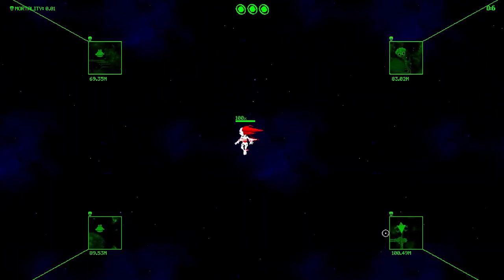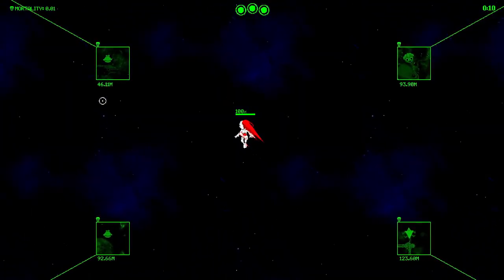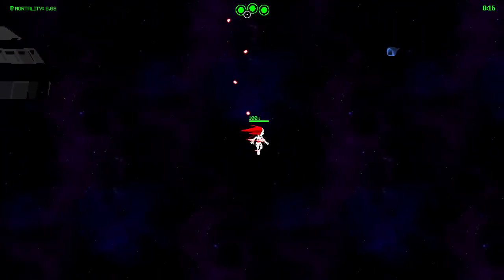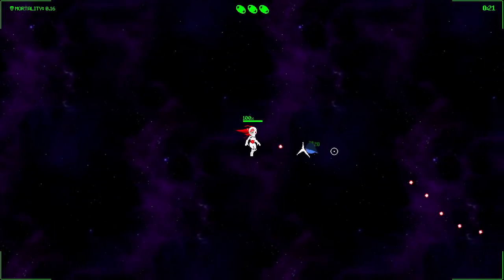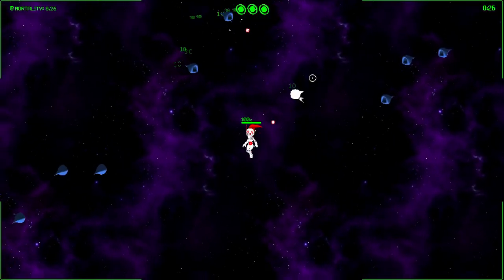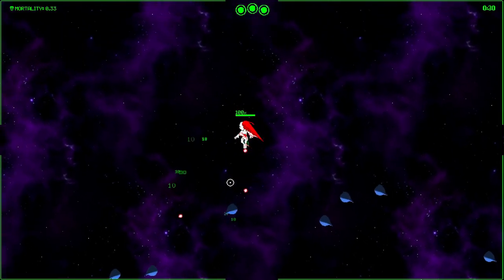You get to pick your zone. I don't know the big difference, especially for two that look so similar here. We have our health here, that's the 100%. We have our — I don't know, I guess you'd call it ultimate, maybe just bomb. We have three of those right now. You can get them back. It does auto-shoot; I do not have to click anything if I am aiming with the mouse. Playing with the keyboard currently, but it does work with controller right now.